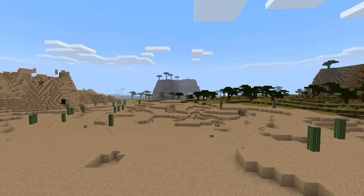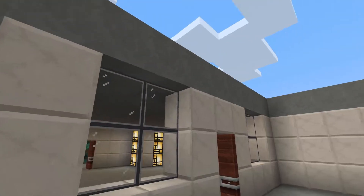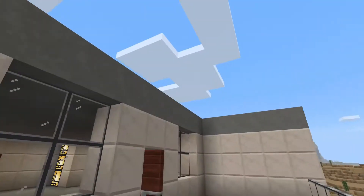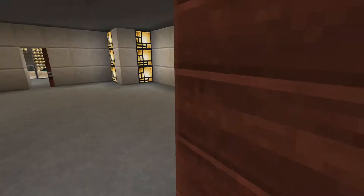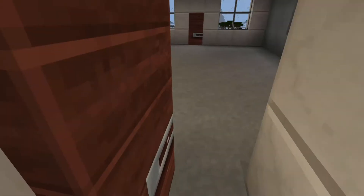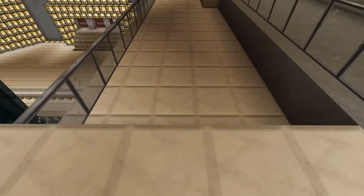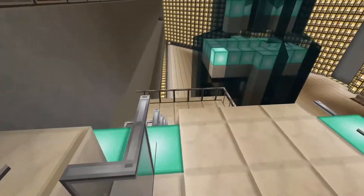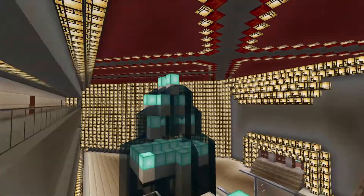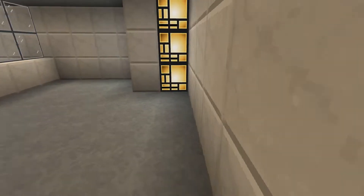Going back to Minecraft — some of the plans coming up include adding a little bit more on the outside, maybe building another couple of structures around the area. I also think it's called terraforming the landscape, which means getting rid of things, making it flat, and changing the appearance of the outside.